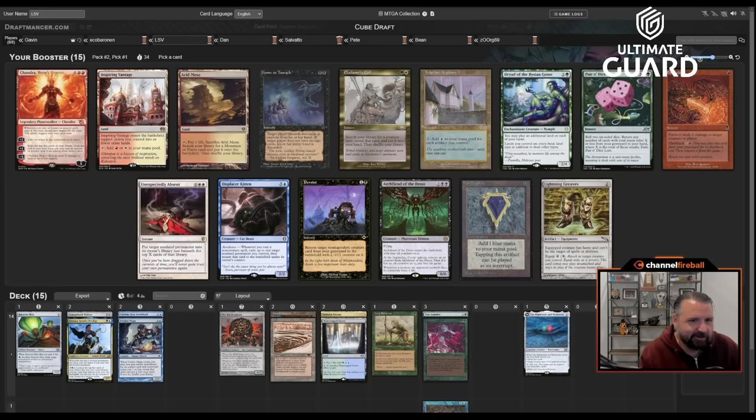I like where we're at. High Tide plus Dryad — all your lands are islands. This is turning into a Strip Mine Wasteland deck, and I'm glad I took Wasteland given I picked up the Loam. It would have been nice to get Ballista — Astrolabe would have worked out better if I had taken Ballista in that instance. But I think where we ended up is still pretty good. Now we just need to open a Sol Ring.